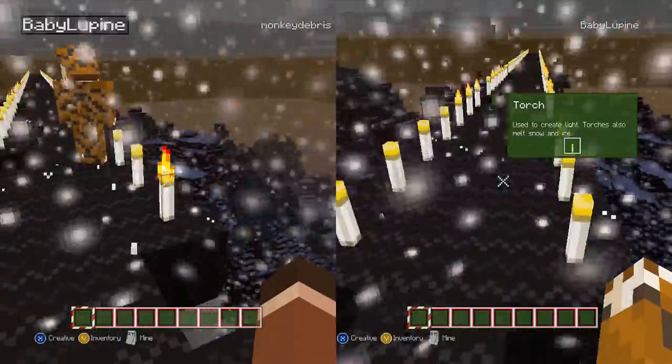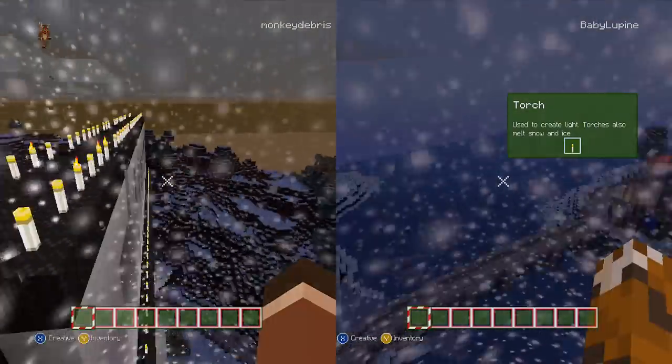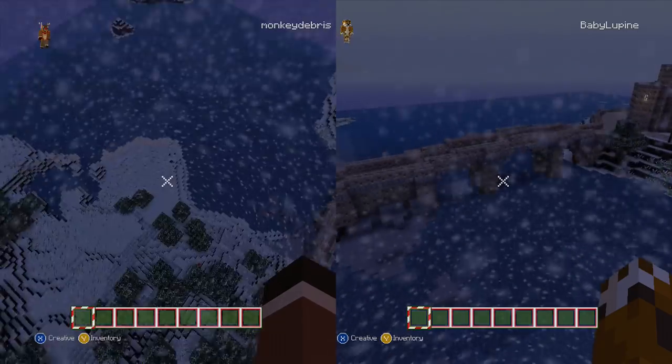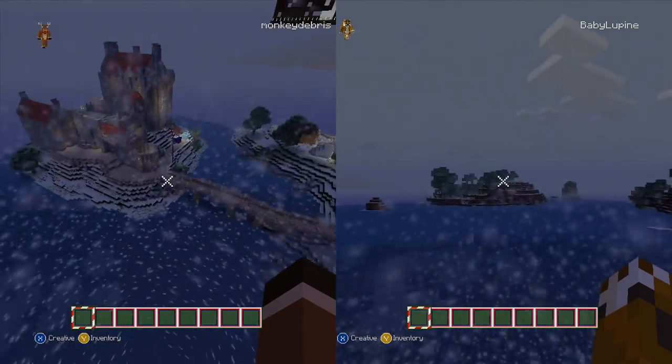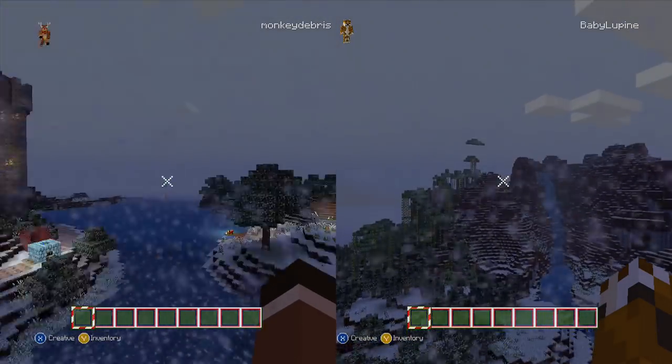Apparently Stampy's house is on an island somewhere so I'm going to try and find this island. And we're going to live there. So this is the bridge. There's one island there. A big waterfall.